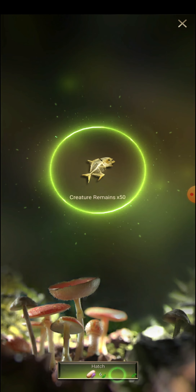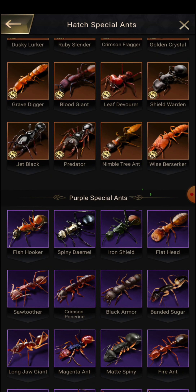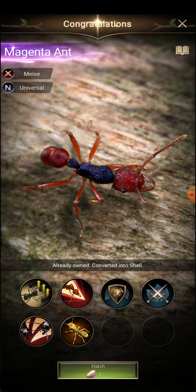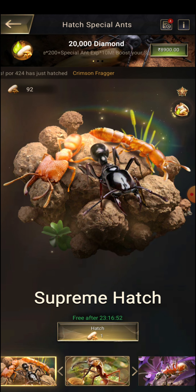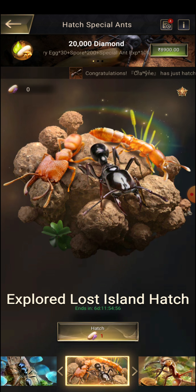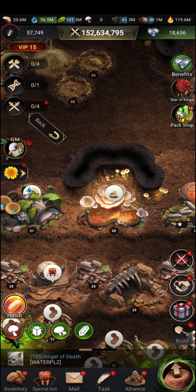On the second hatch they gave me Creature Remains Insect Cell in 2000 — that's good too. The rewards available are special ants, purple special ant insect cell, Creature Remains, and a two-star Lucky Orange Insect Egg. The rewards are decent overall, but you can only get one season special ant and not more than that, which is a downside. Keep in mind you have just seven days to hatch the special ant — after that it expires, and the season eggs you received after exiting the season may also expire.